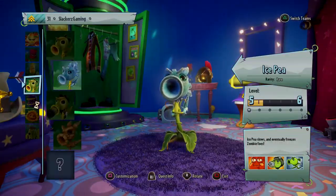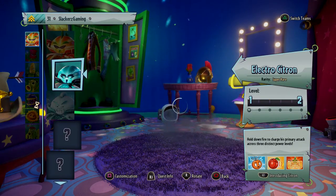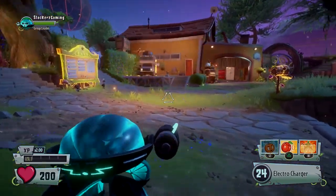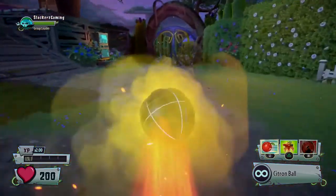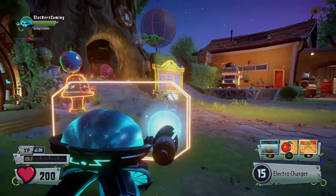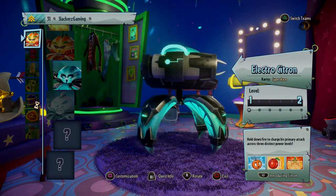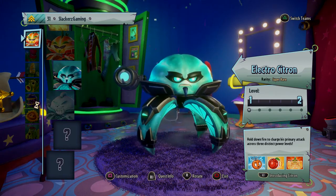On the plant side we got a couple of Citrons and one Pea Shooter. First up, let's take out the Electro Citron and look at his abilities. He's got a little stun grenade, triangle makes him roll around in a ball - you can speed up in ball form, and R1 to charge up and unleash pretty good damage. Hit triangle to exit ball mode, and R1 gives a nice little shield with reduced damage intake. You can hold R2 to fire longer for more damage. Love the design - the orange slices for legs are a very cool touch.